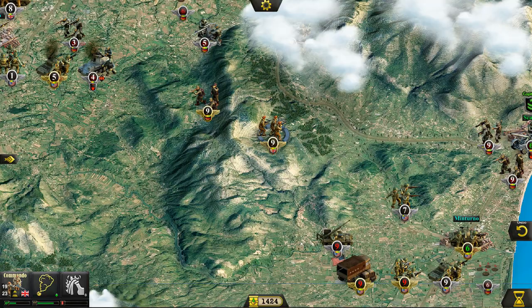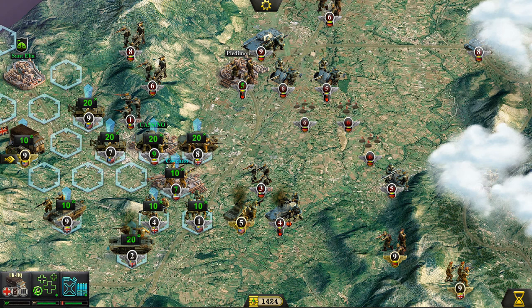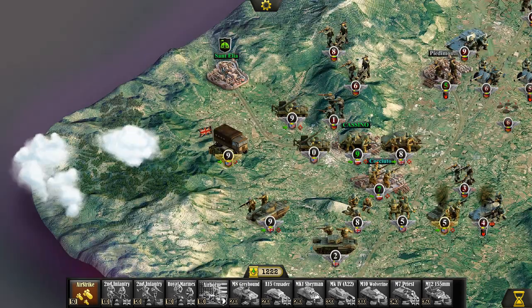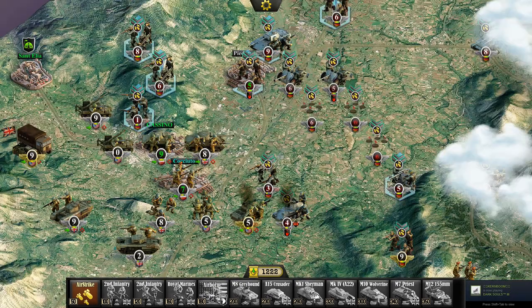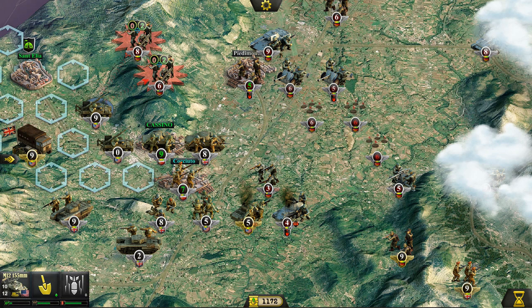I might even attack that 88 — that 88 is going to be pretty deadly throughout this game. Here's a chance to fix up some of these tanks — get some supply and health to them. I'm also going to carry out an airstrike directly on these units. It looks like the airstrike cannot reach this area, so that probably means they have enough anti-air cover — probably the 88 — to stop us from even getting close.